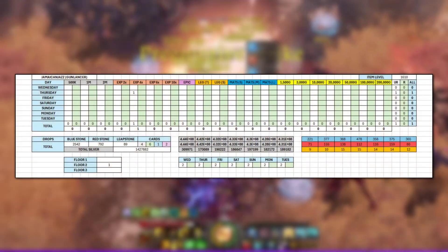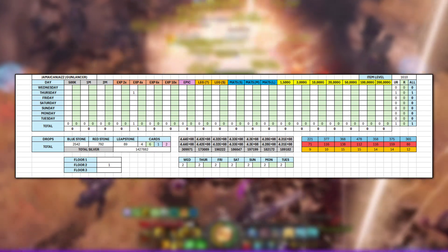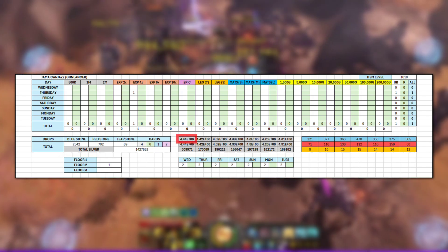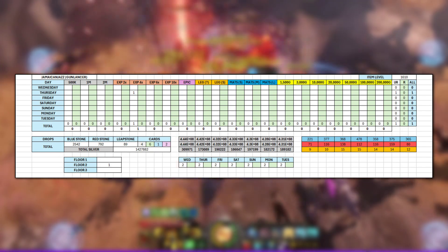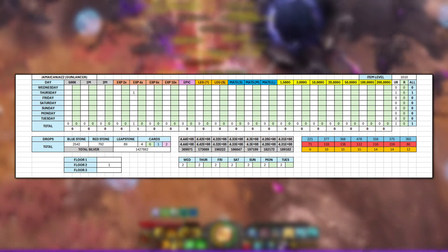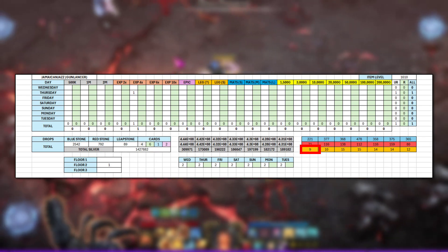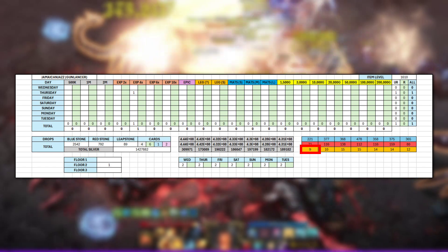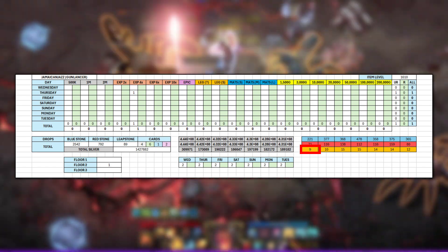I developed a consistent pattern to provide the most accurate data that I could. First, I would do my daily logins, then record my current silver on that character at the time, and what Chaos Dungeon I was about to run — Unrested or Rested. Then I entered the last two digits of the current bound leapstones on that character. So for example, if a character had 1024 leapstones, I just put in 24.